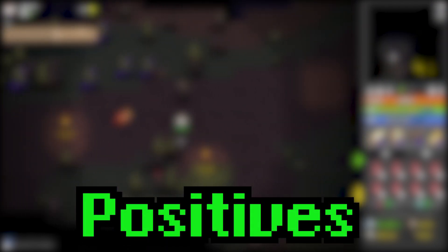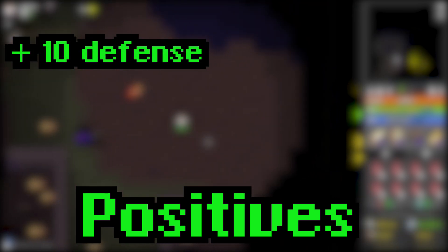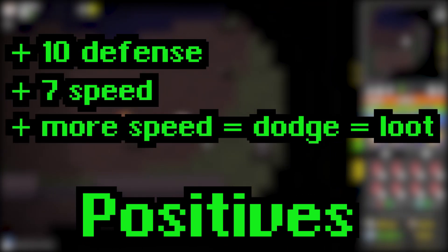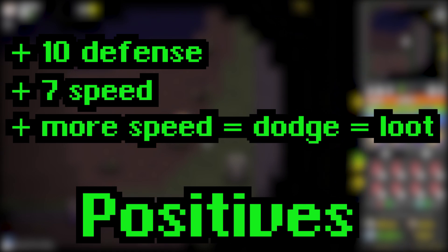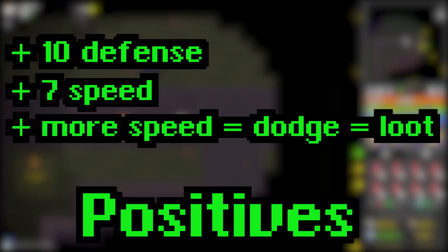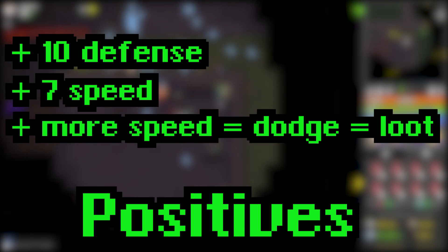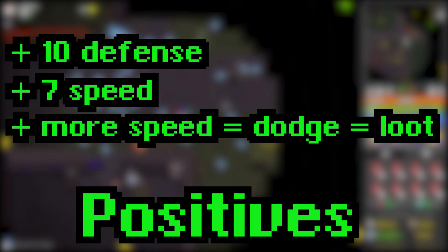Now let's talk about the upsides of the Oryx Scutcheon. On equip you get 10 defense, which is not that impressive, but you get an impressive 7 speed. This speed will help you dodge faster in Oryx 3 and Shatters, where speed is a viable and necessary stat for a slow melee class.